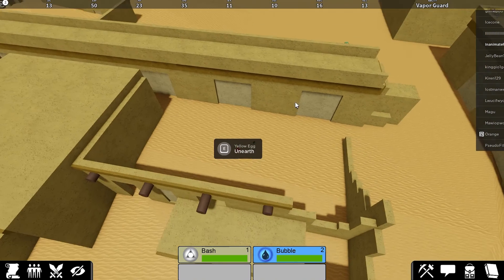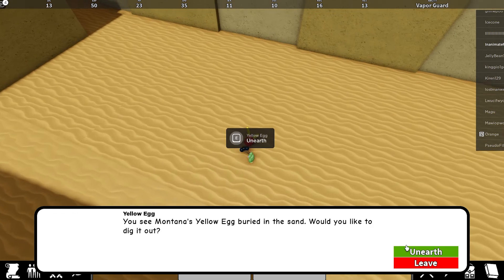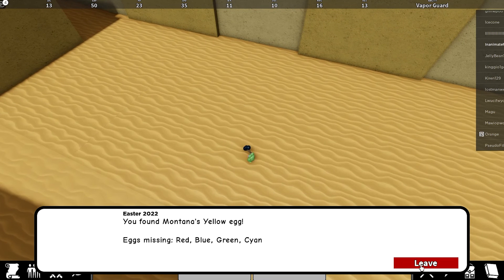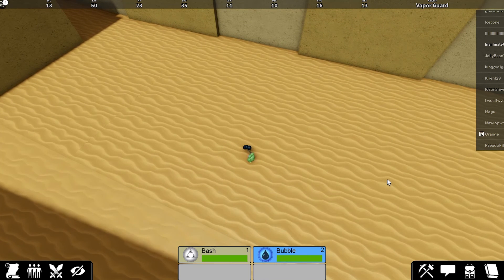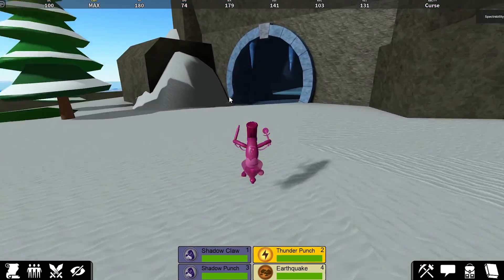Once that's done, we're gonna want to go over to the desert. In this ruins area there will be an egg — I believe it's always here; on all the different accounts I've looked, it's been here. We go and interact with it and then we can dig it up with the shovel. As you can see, we just got the egg.